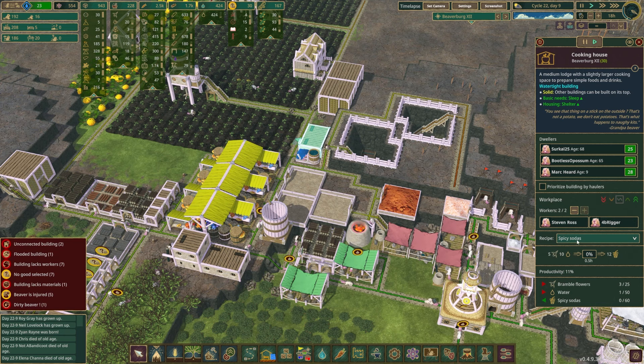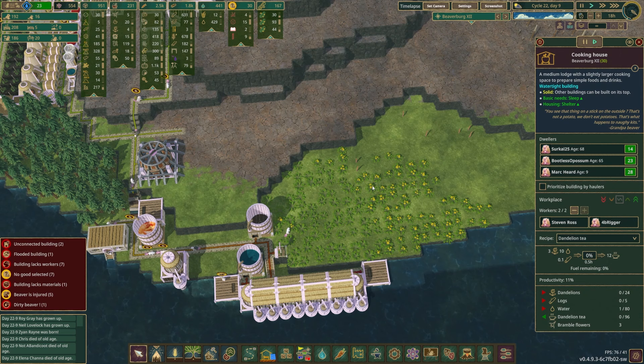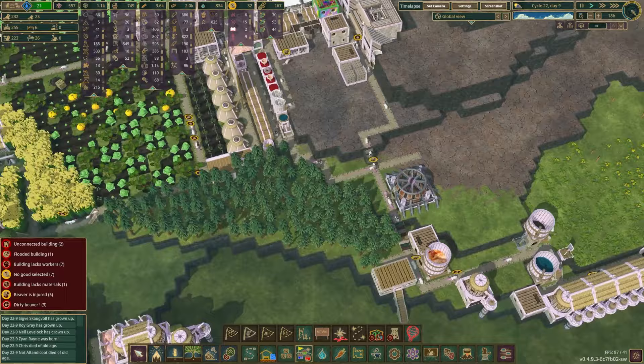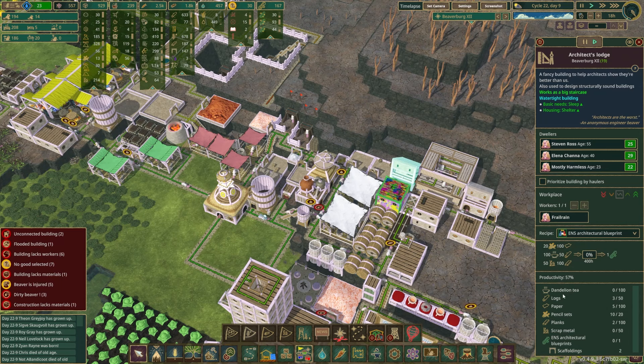So what I'm going to do — I'm heading over to our cooking house. Stephen Ross in 4B Rigger over here is currently making spicy sodas. I'm going to have them make dandelion tea instead, which we have dandelions for. We have a huge patch over here that's not currently being fully harvested, so we're going to put in a second gatherer flag. Should be able to reach most of that — and there we go. We have water; not a ton, but enough to make some dandelion tea. That's going to have to go into the architect's lodge to make.